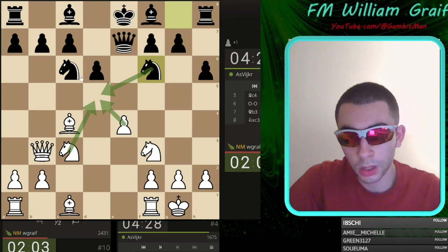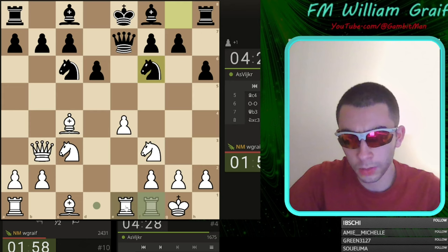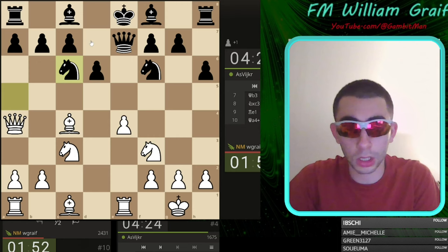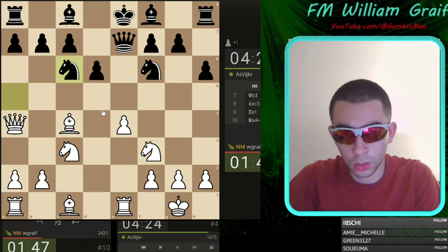I'll play rook e1 — looking at e5, looking at knight d5, looking at anything that frees this guy. We're gonna send you right back — that's check. This is why queen should go to d7 actually. Knight d5 here is going to be very strong, and so is e5 — which one's even better?